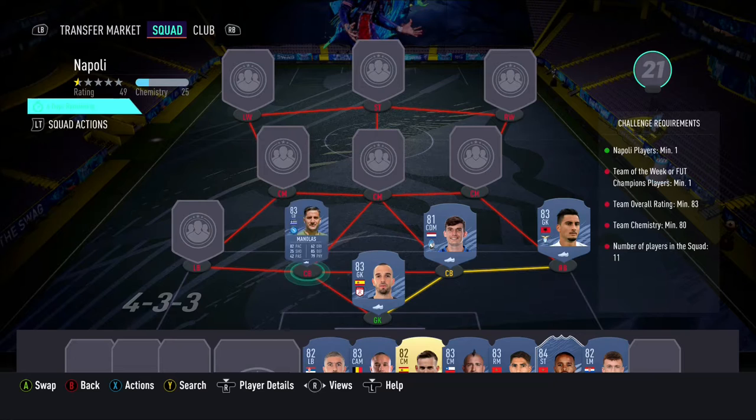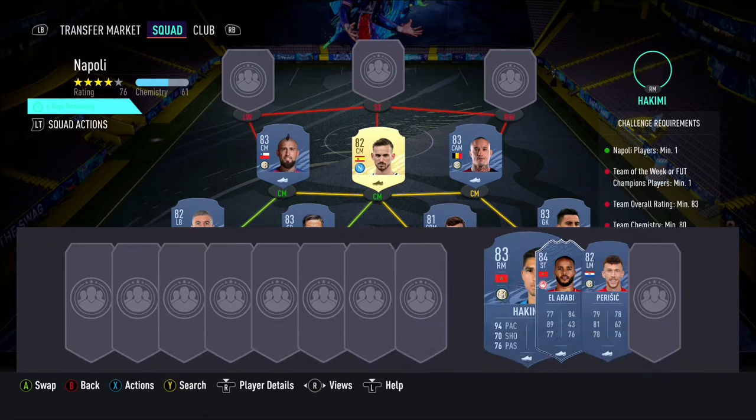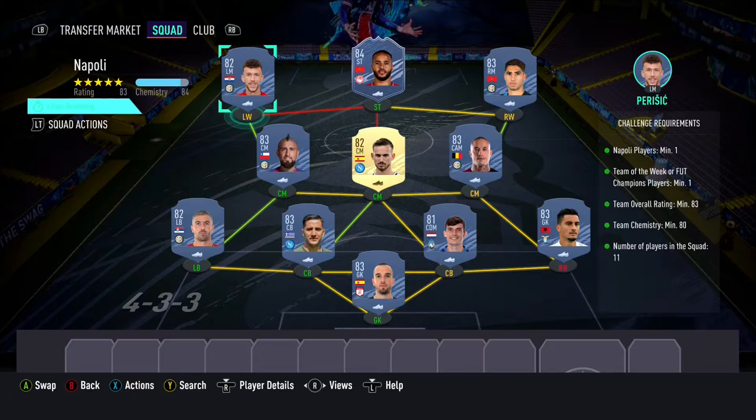In goal we have Paulo Lopez, with Kocha at right back, Daron and Malalas as our centre backs, and Kolarov as our left back. The 3 centre mids are Nangolan, Fabian, and Vidal. At the right wing position we have Hakimi, with Al Arabi as our striker, and Perisic at left wing.